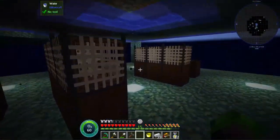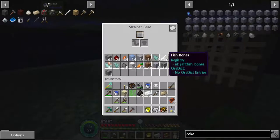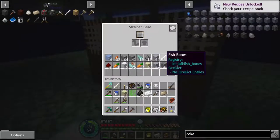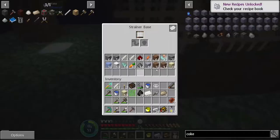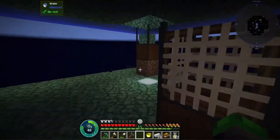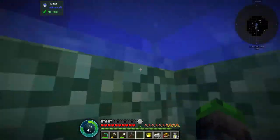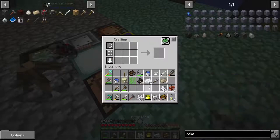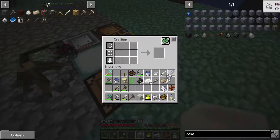Alright, we got fish bones — can we do those into bone meal? Cool, so that's our go-to. Fish bones. I'm gonna grab all these up. We got over a stack of these fish bones, we make the bone meal. Alright, we got enough, cool beans.